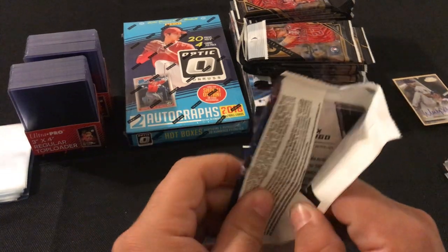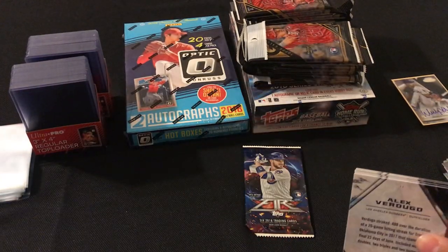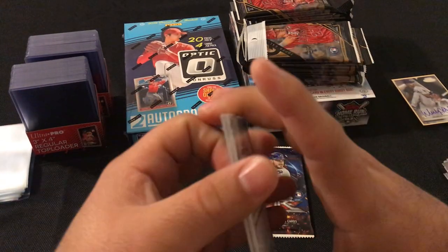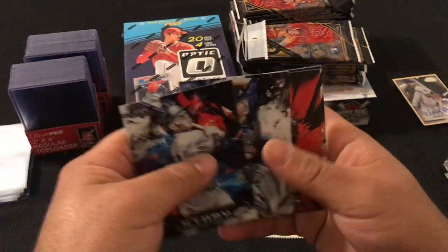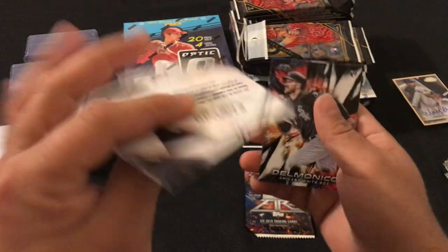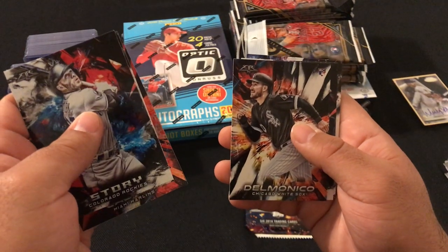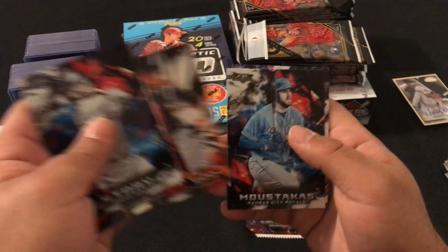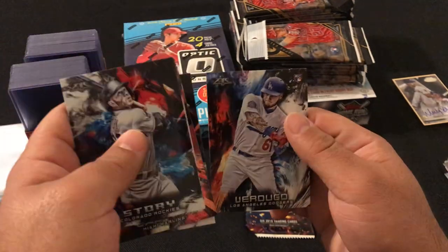Our next pack: Trevor Story, Max Fried, Starlin Castro red foil not numbered, Nikki Delmonico rookie card, Mike Moustakas, and Alex Verdugo rookie card.